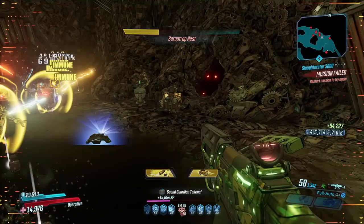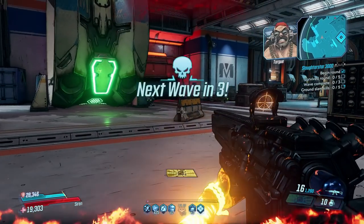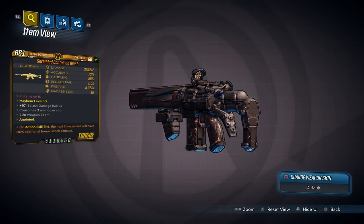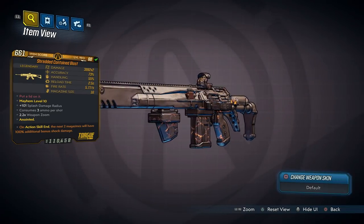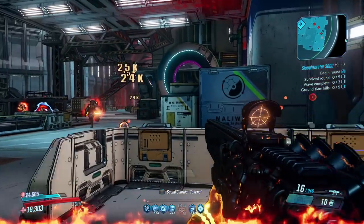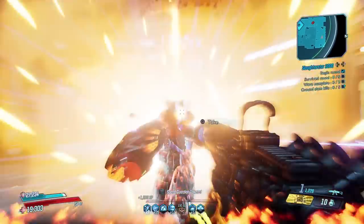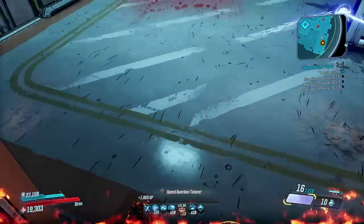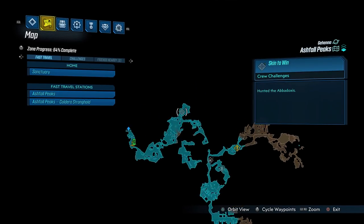Let's crack into it. We begin at number five with the Contained Blast, a Torgue assault rifle that can come in all of the elements, including non-elemental. It's found only in DLC 3, and like most of these it can drop from the world, but it also has an increased chance to drop from Abadakis, who you fight around in this area of Ashfall Peaks.